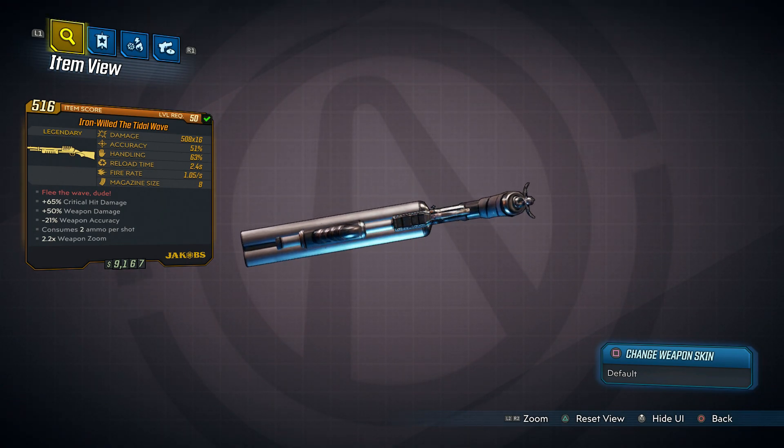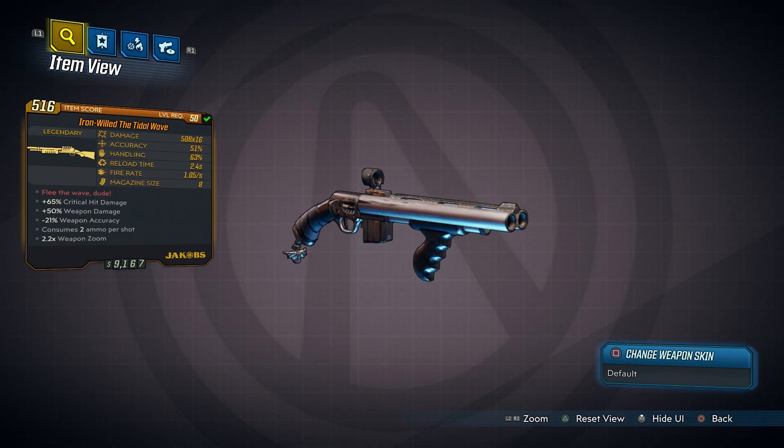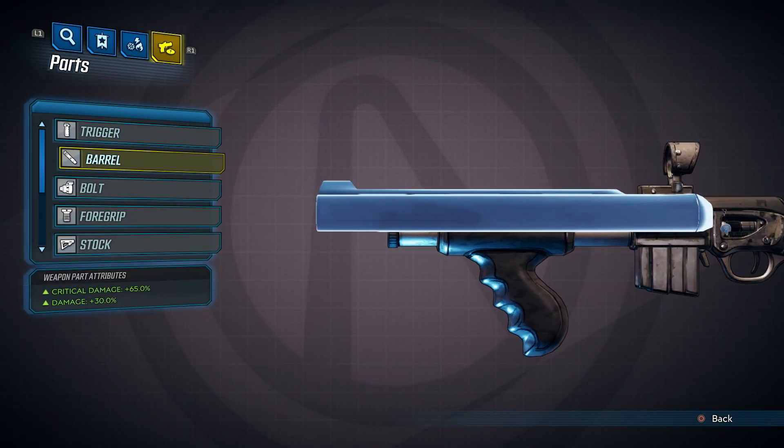In case you couldn't guess it, this is the returning Legendary from Borderlands 1. It was a blue gun in that game, but in this game it is a Legendary. It was from TK Baha and it was called the Wave. The red text reads 'Flew the Wave Dude,' which I still have no idea what it's a reference to, so let me know down below if you do.